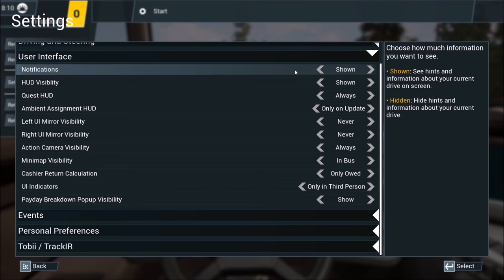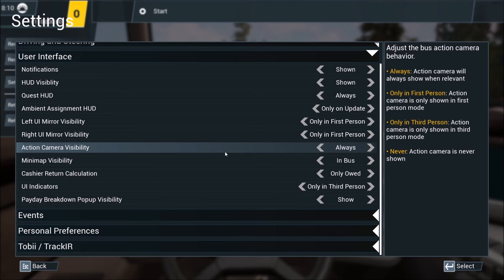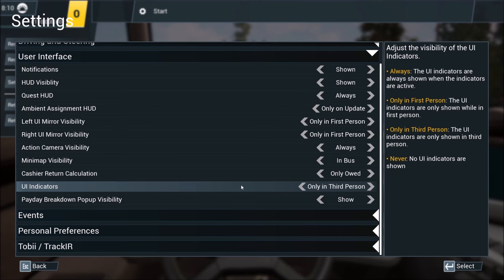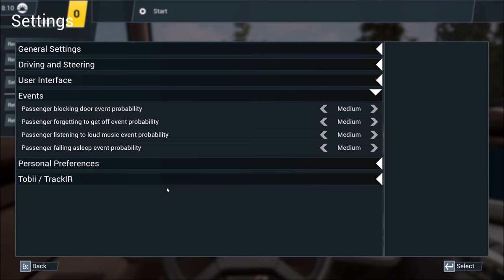Going down to the user interface settings: I can see the left mirror and right mirror options — let's turn those on in first person so I can see them while driving. Action camera visibility — we'll leave that on. Mini map — yes please, we're going to need that a lot to see where our stops are. Cashier display — we shouldn't have to worry much since we turned that off. Payday breakdown — at the end of each day when we finish our route, it will pop up a window showing how much money we earned, costs and expenses, and things we messed up such as damage.